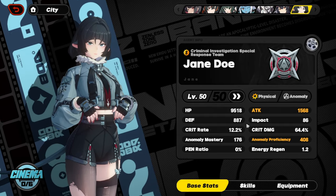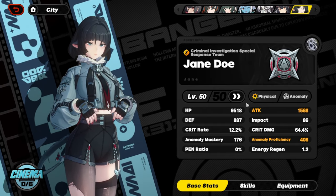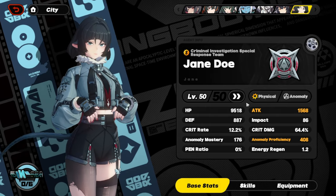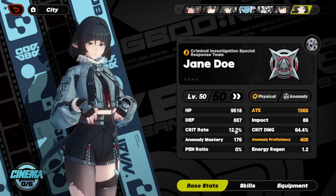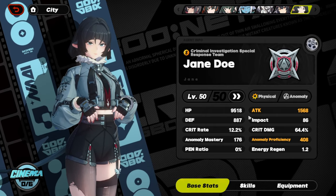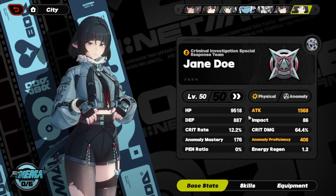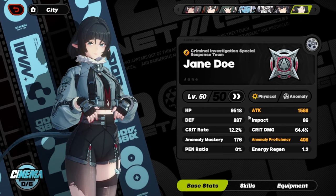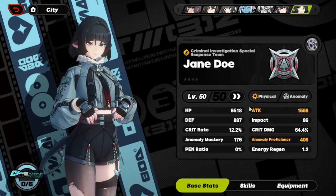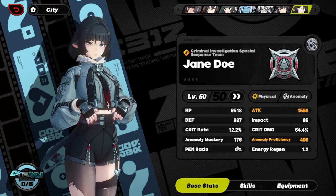Her whole kit is based around assault damage because she is an anomaly character with fast anomaly buildup due to her core skills and passives. Attack also gets boosted by assault damage, so you can run attack for more assault damage — it scales off of that too. If you want fast assault damage, you can go for anomaly mastery (AM). More AM means faster assaults. AM is usually better for consistent assault damage, while attack boosts raw damage — it just depends on your preference.